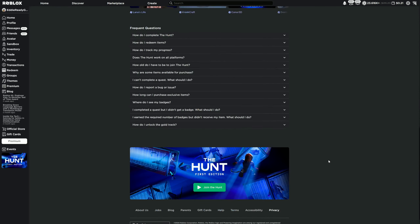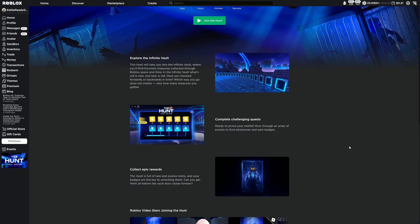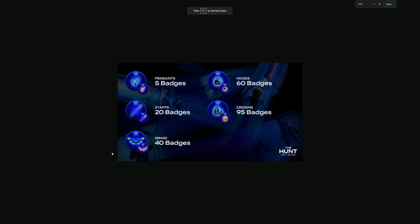There are currently 104 games confirmed to be in the hunt. Here are the badge requirements for each item tier: for a pendant you need 5 badges, for staffs you need 20, wings require 40, hoods are 60, and crowns are 95. Each game is worth one badge, so once you complete the quest in a game you get one badge — meaning you'll need to go into 95 different games just to get the crown.